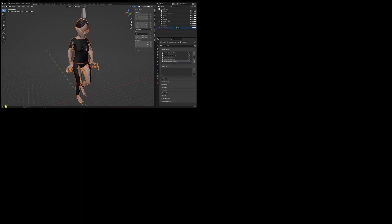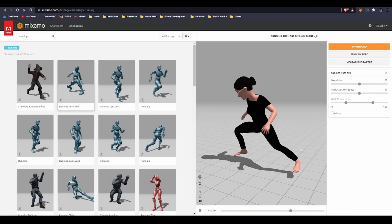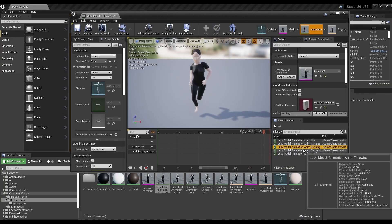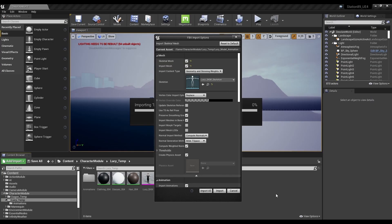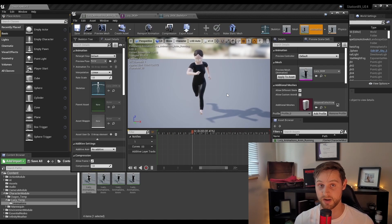I then moved on to rigging in Blender and — I don't know what to tell you. I think I'm just going to stick to Mixamo for now and figure out the animation stuff in another period. I still had a lot of issues importing animations from Mixamo into Blender — you can see for yourself, it's not great. But I was eventually able to figure it out and got Lucy doing literally the most basic function ever: running. Yes, I spent a month figuring out how to make my character run. That's game dev for you I guess.